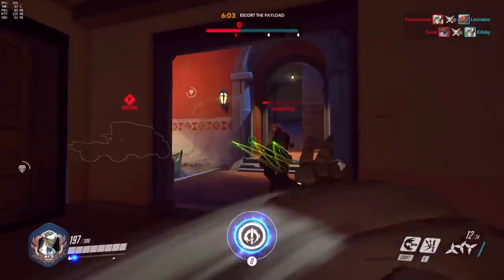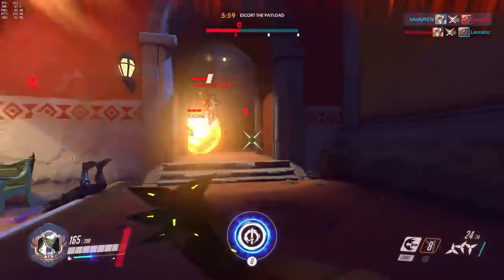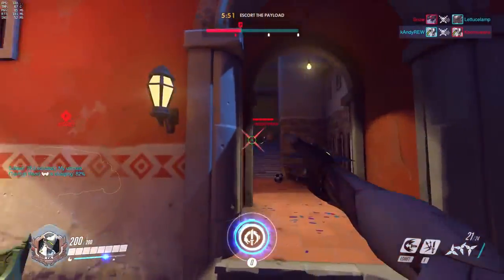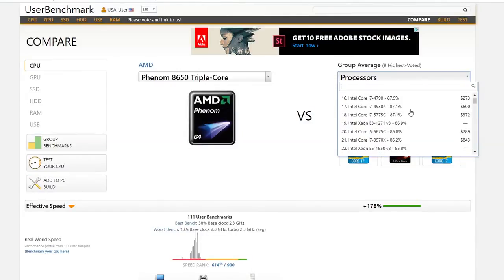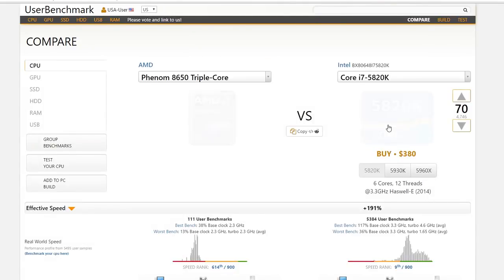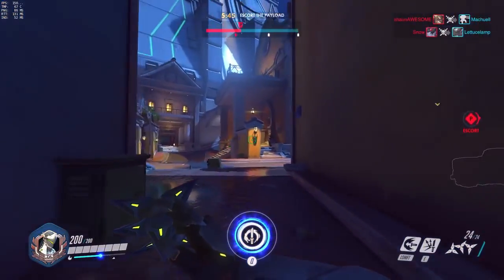You know what parts you have but you're unsure if they beat out the minimum requirements — check out this website called UserBenchmark. Essentially, click on the link in the description and it should take you to the website with the Phenom 8650 Triple Core already filled out on the left-hand side. All you have to do is plug in your processor on the right-hand side and look for a green bar showing that its relative performance is higher.